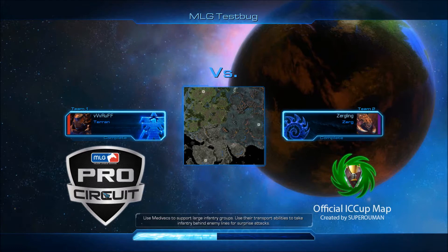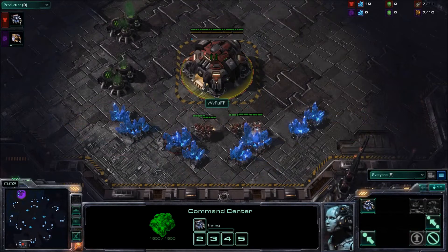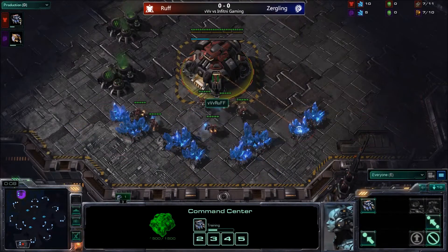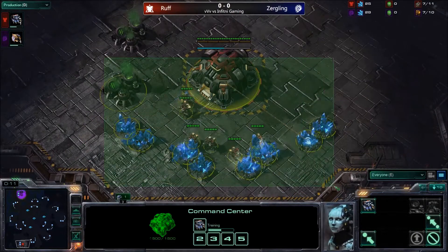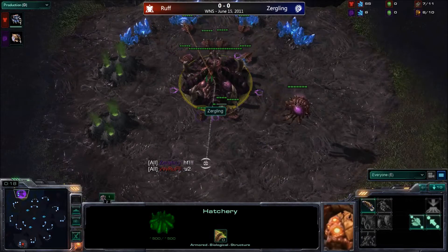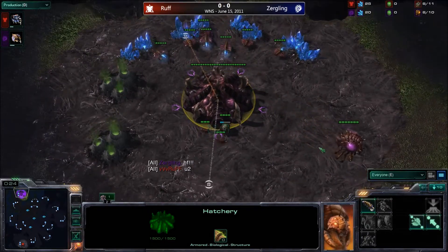The map is done loading for everyone and we'll get this game underway. Just loading in here, it looks like we'll have VVD Ruff spawning as the Red Terran. Not quite sure his position yet, but it looks like he'll be in the southern position in sort of this city, industrial complex type terrain. And then Zergling will be spawning up in the grassy jungle terrain up in the northwest as the Purple Zerg. So Zerg versus Terran here on Test Bug.